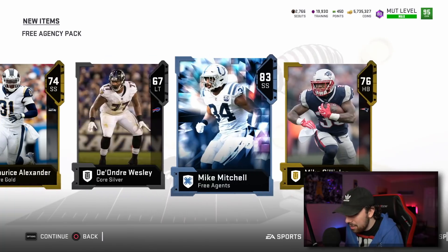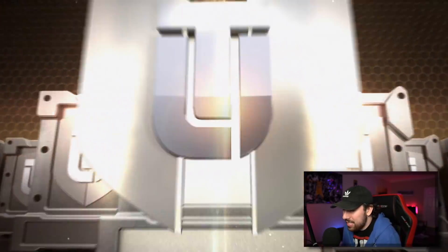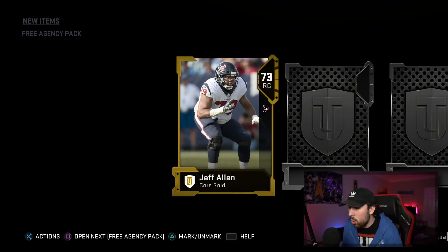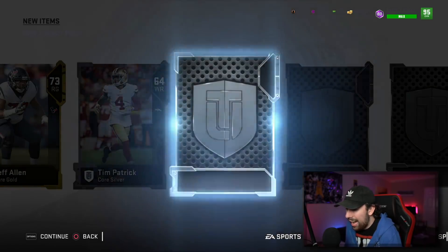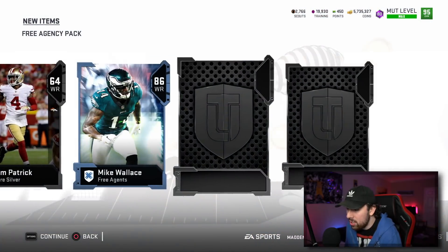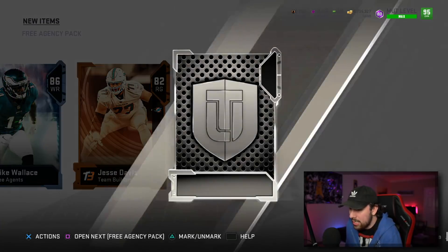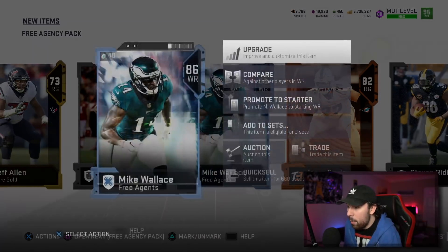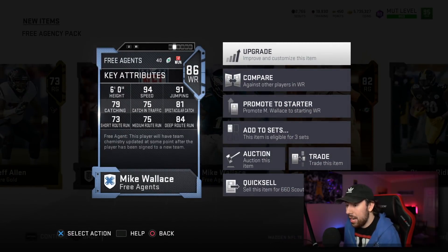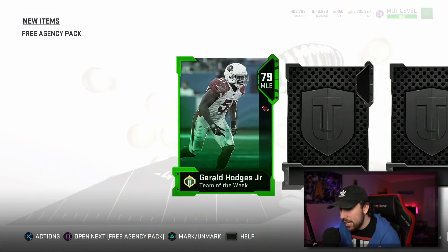83 Mike Mitchell again — son of a b. You can see I have like 5.7 million coins, so I can pretty much do gameplays with whatever cards I want. I'm saving my coins for golden tickets because eventually you're gonna want to see golden ticket gameplays, and I'm gonna want to bring them out. Wow, 94 speed — holy cow.